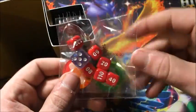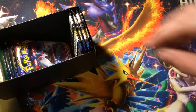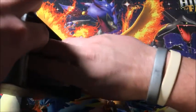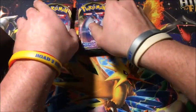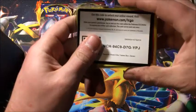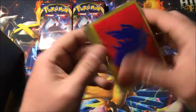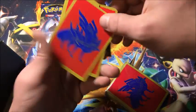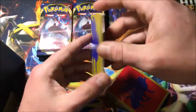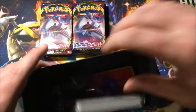So without further ado, let's get into it. You got the dice, the counter tokens, the cardboard, and then eight booster packs — one, two, three, four, five, six, seven, eight. Four and four. This one comes with a code card just like every other one, and then the Zacian sleeves, energies, and the dividers.